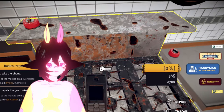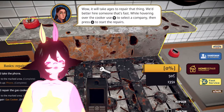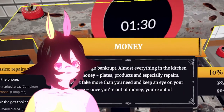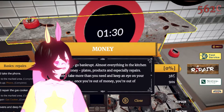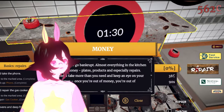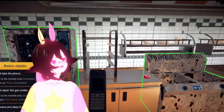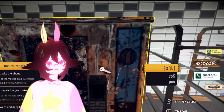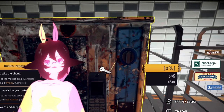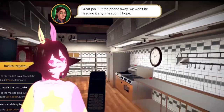So, handyman... Does it matter which company? We got handyman, we got home repair, we got fast service. Let's do repair. Try not to go bankrupt — almost everything in the kitchen costs money: plates, products, especially repairs. Don't take more than you need. Keep an eye on your balance. Once you're out of money, you're out of business. Gotcha! One down, four to go — still need to fix ovens and deep fryers. We gotta take the phone and go over... this is the cost. That one's 38 cents and it takes 90 seconds. Is there others that need to be repaired that I'm missing? That's how much money we have — 2,200. Put the phone away.